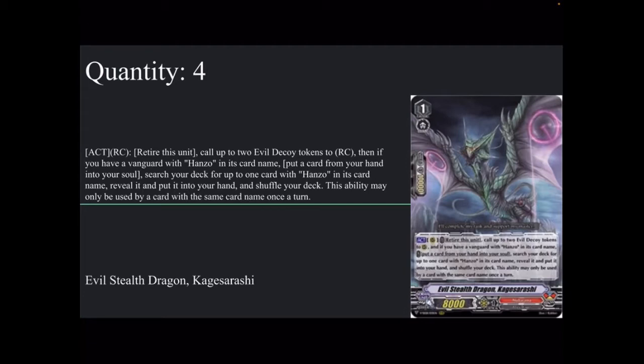Four copies of the new grade 1, Evil Stealth Dragon Kagesadashi. Act rear guard: retire this unit, call up to two Evil Decoy tokens to rear guard, and if you have a Vanguard with Hanzo in its card name, put a card from your hand into soul, then search your deck for up to one card with Hanzo in its name, reveal it, put it to hand, and shuffle. Named once per turn. This is better than Kodogiri because you don't soulblast for it. You get free tokens, soul charge for Kodogiri later, and search for Hanzo — most likely the new Hanzo, or the original if you need it in hand.